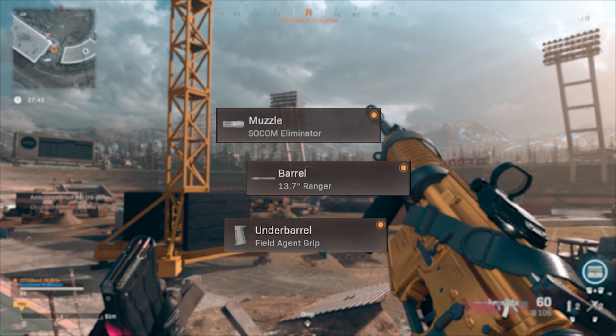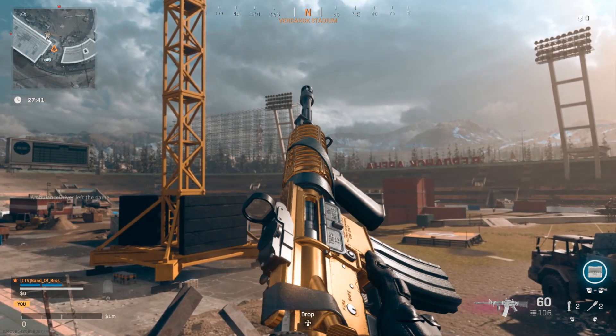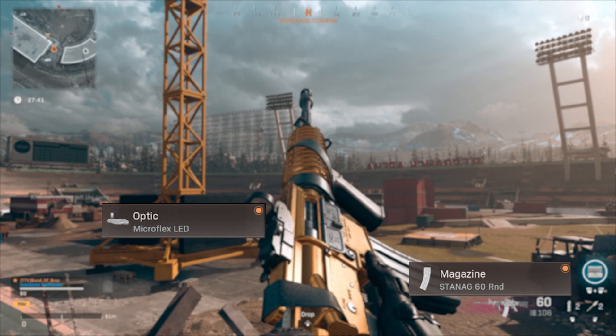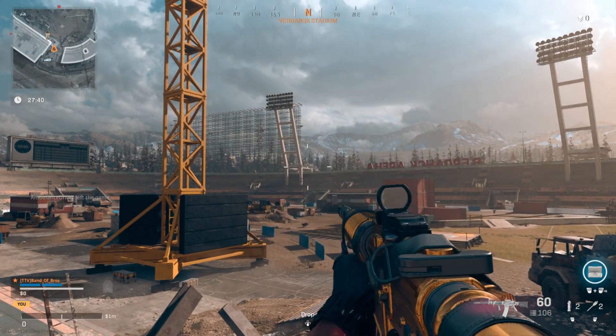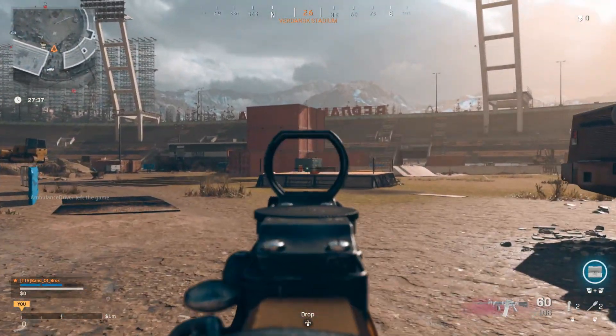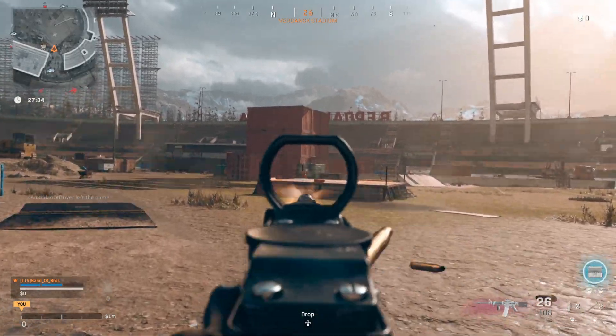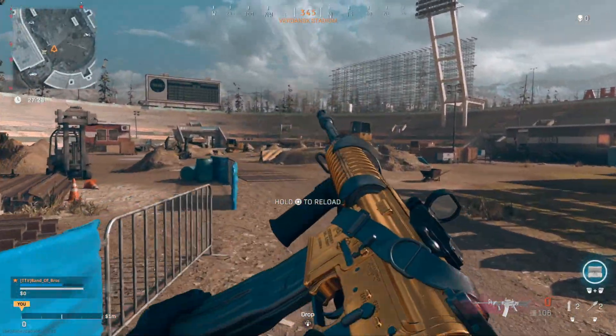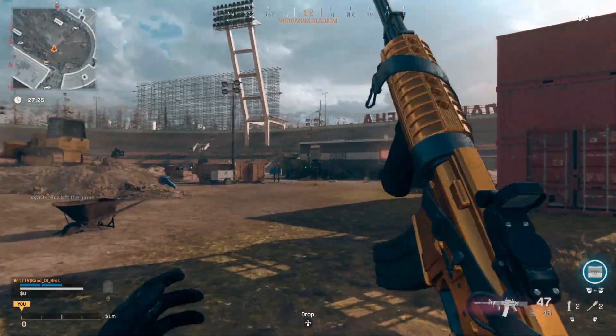On the bottom of the gun we're going to stay with the Field Agent grip. Then if we flip this beautiful golden XM4, for the optic we're not going to be running the 3x but the Microflex LED — obviously since it's a sniper support — and it also gives us better ADS time than the 3x. For the mag, I do think 60 rounds is good for this gun. 45 just runs way too quickly, so I like running the Stanag 60 round mag. This gun is a beamer — kills insanely quick, no recoil, and better movement than the long range.